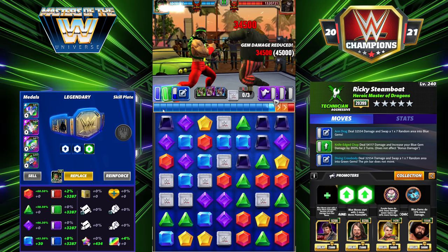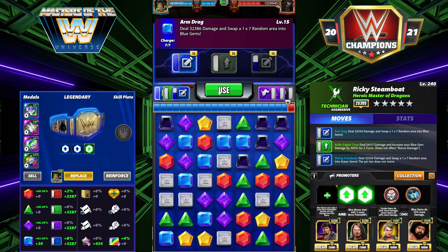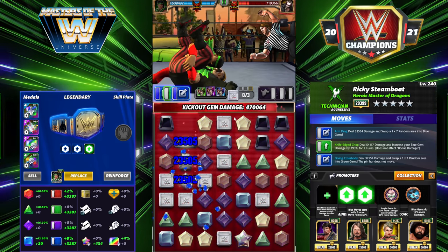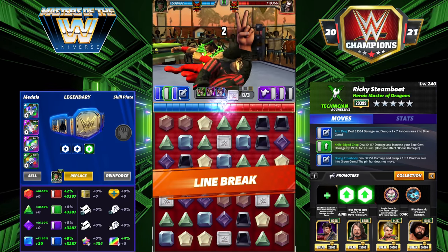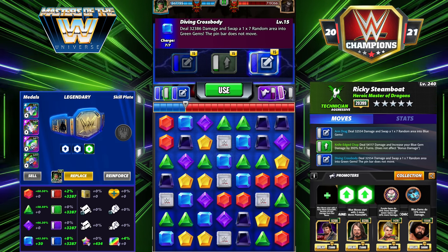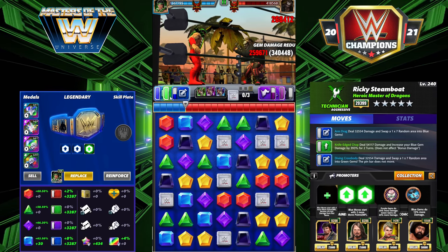Normally in feud you'd have an MP up, so you wouldn't need to take a swipe. You could also use a green MP trainer. Now we get to hit the buff again — we're doing 72,000 per blue gem and making at least seven of them. Fiend has over two million hit points and this is turn one using two MP trainers. We just did about 1.3 million total on turn one. He did kick out, but look at all the pin bar room remaining.